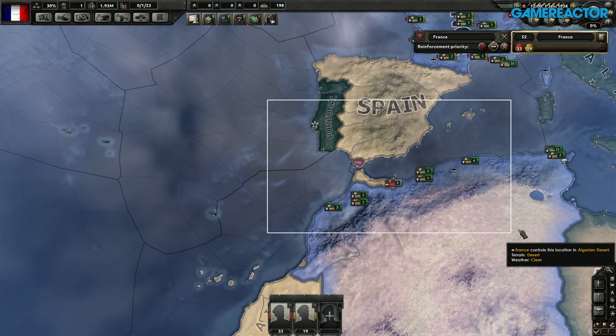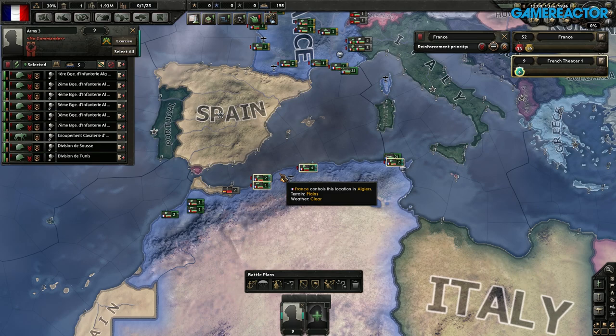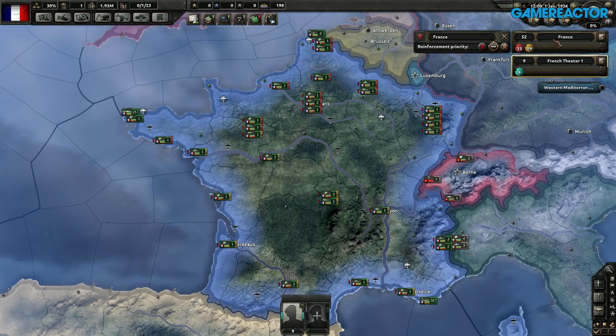Just simple stuff like right-click, create, have a new theater. Then you'll be able to see these different ones. I can actually set reinforcement priorities on a theater level. So what's cool with battle plans? If I'm going to my France, we're at the risk of eventually fighting a war with Germany.